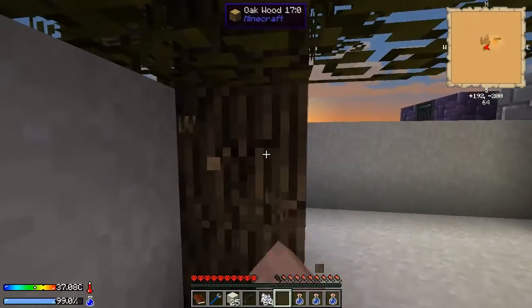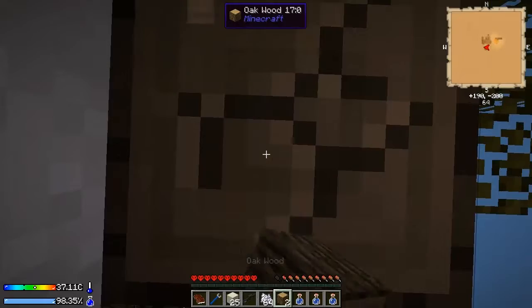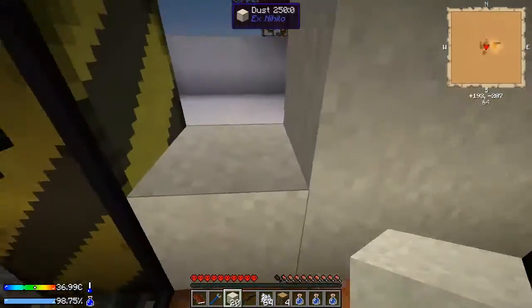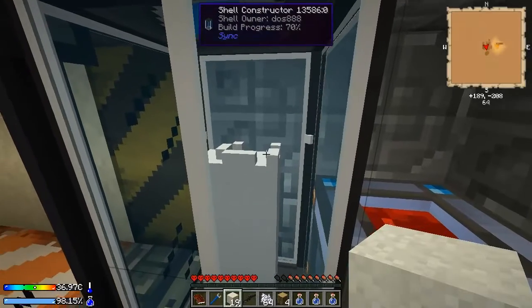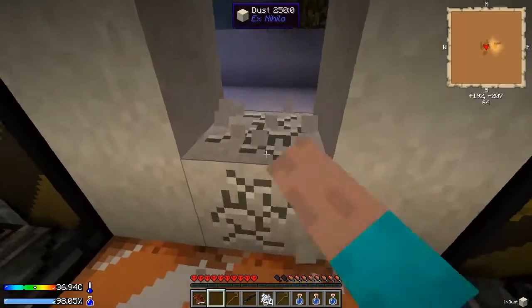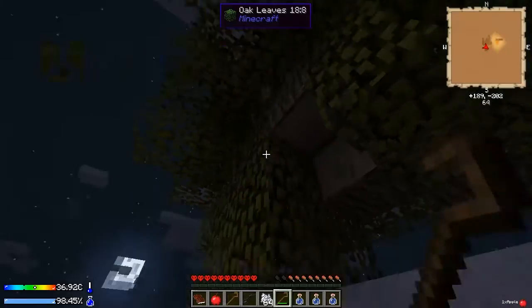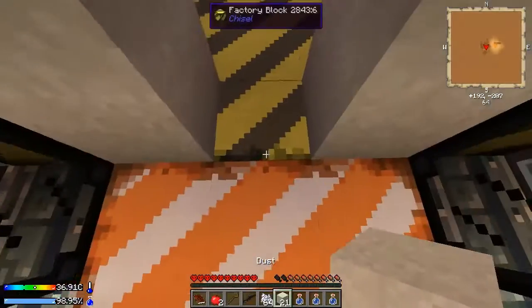I'm going to quickly get some of this wood before I close myself in so I don't die my first night. As you can see here, it's starting to build at 7%, so it will be finished soon. So what I want to do is use this wood and make some crooks. Let's see if there's any mobs — oh yep, there's some coming. But these crooks you can use on the leaves to get a higher chance of getting saplings, like that. But I need to get inside, otherwise I will die definitely.